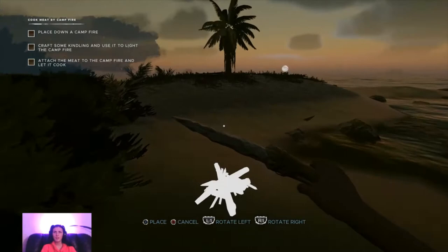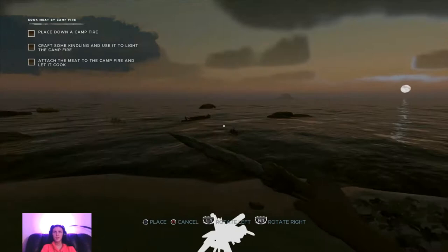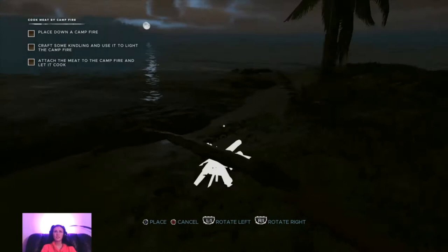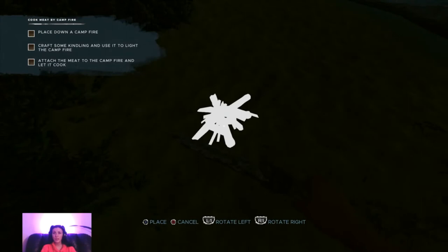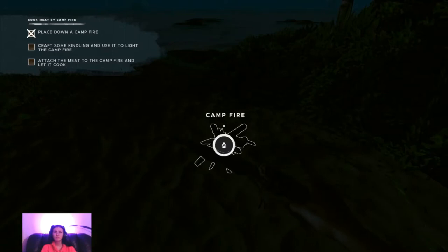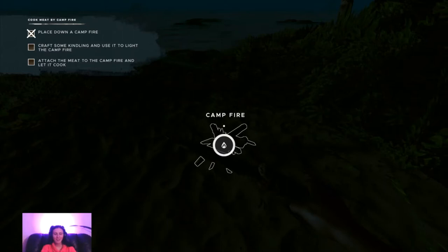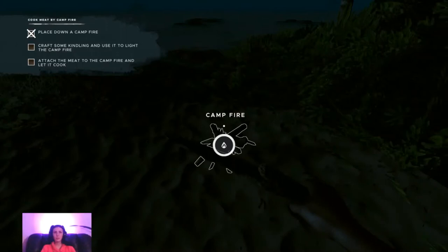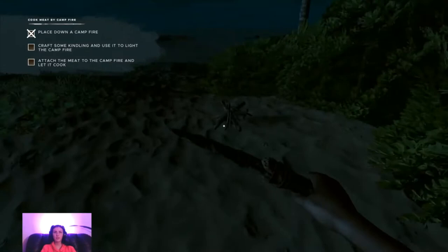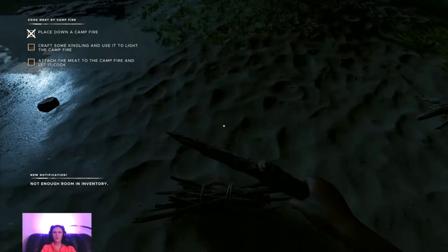Why does it have to be dark? I'm trying to look - is that my dinghy? Let's just have camp here. But I've got to think about floods. I can't see. It's not even lit, oh my god. How do we make kindling? How do you say that? I've lost my campfire. There's not enough room. Bullshit.